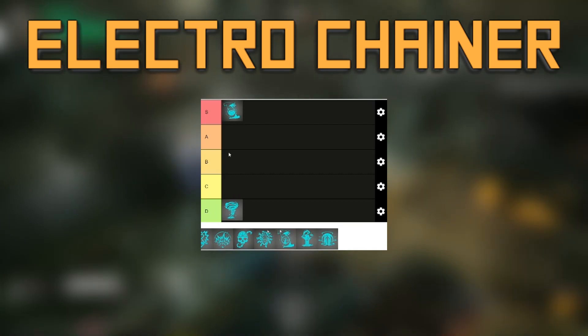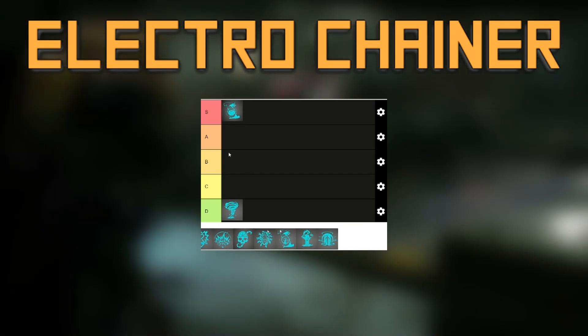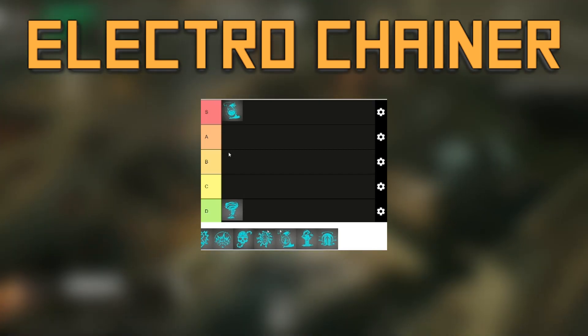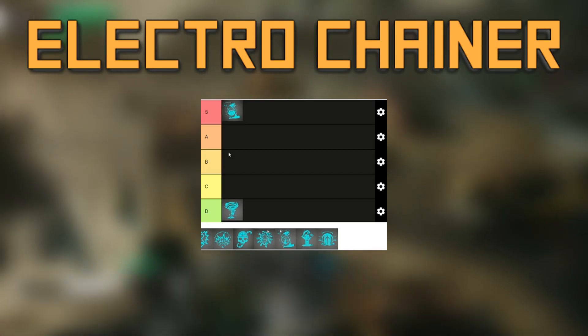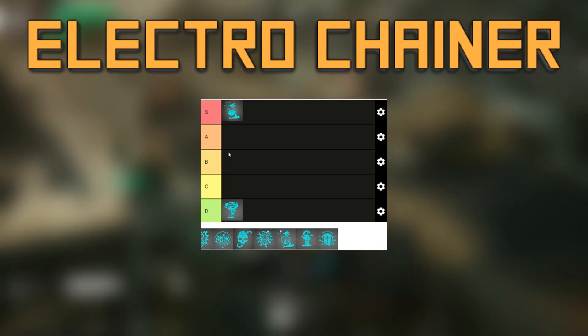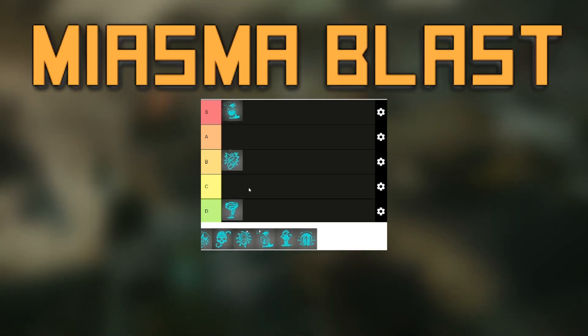Electro Chain. This is a good ability against robotic enemies as it applies EMP. Being able to chain EMP up to three enemies for two turns is really, really strong, especially later in the game when the number of robotic enemies increases significantly. Unfortunately, outside of robotic enemies it's basically useless. For the limited use case while still being strong, B tier.